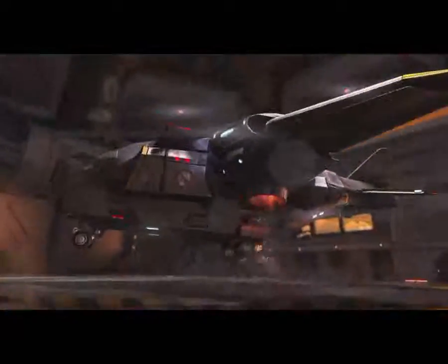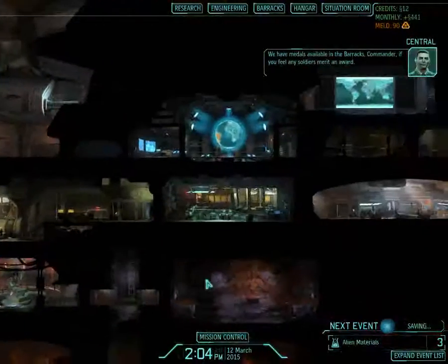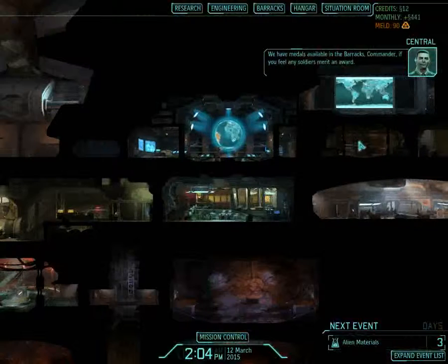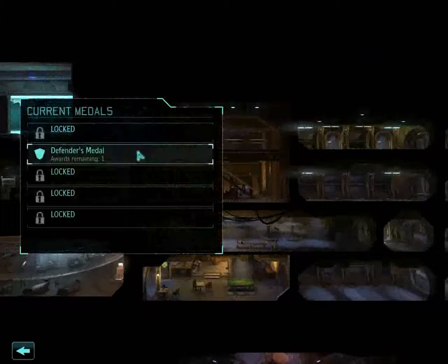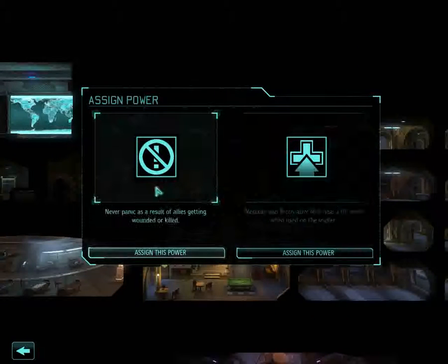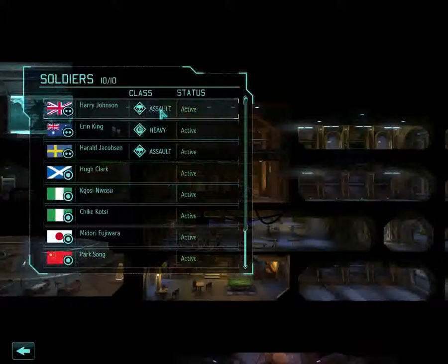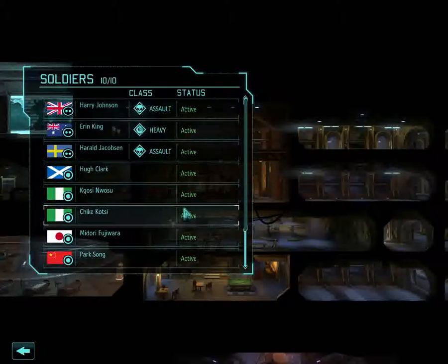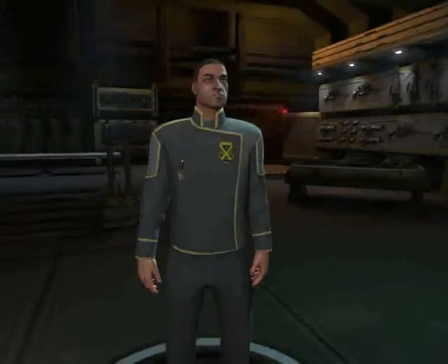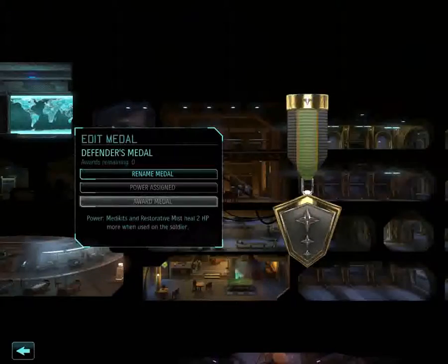And only two deaths so far — lovely. I can't believe I lost a sniper. We have medals available in the barracks, commander. I will give them some medals. With these medals you can assign powers — for example, never panic when seeing an ally killed, or medkits restore two more HP when used on a soldier. I normally go with this one. We can award the medal to one of our people — let's go with the support chap because he's the medical chap.